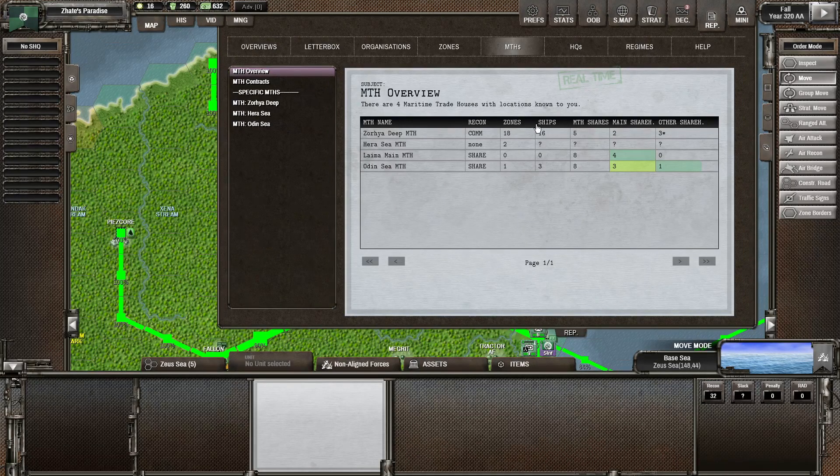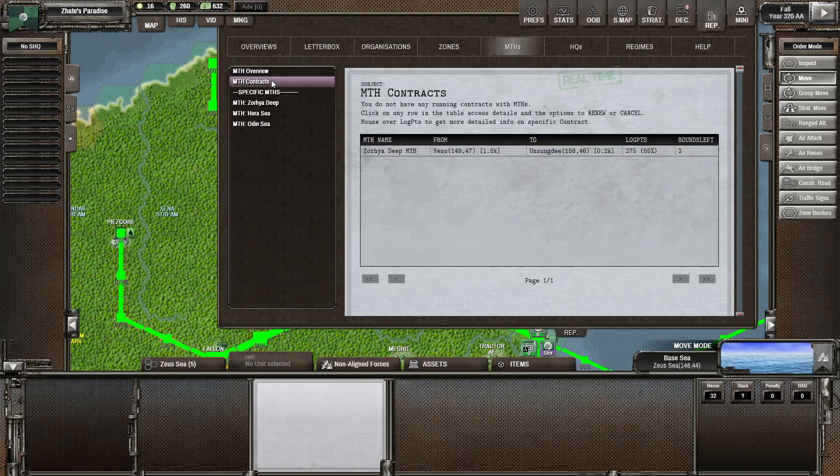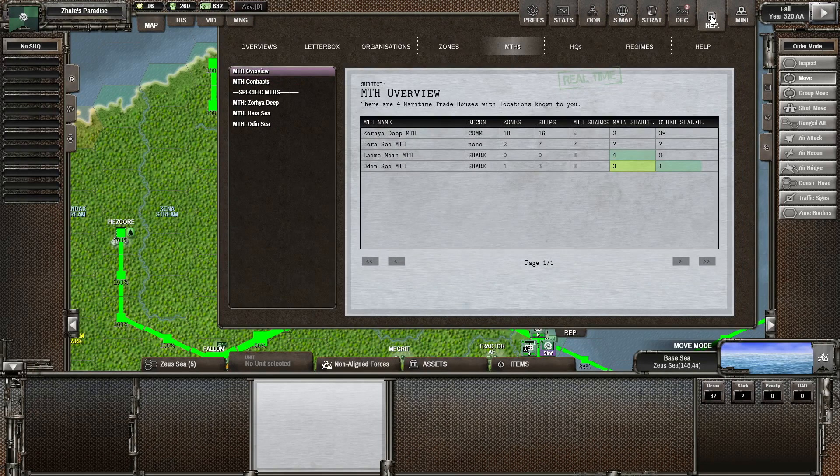Looking at the Maritime Trade Houses overview — Heron Sea has two zones, Odin Sea has one but it's sort of secluded from everything else, and Lima main was just kind of destroyed or pushed out. That's kind of interesting actually.